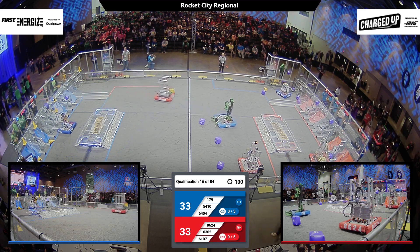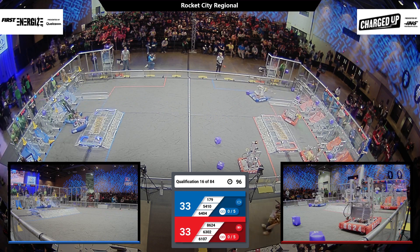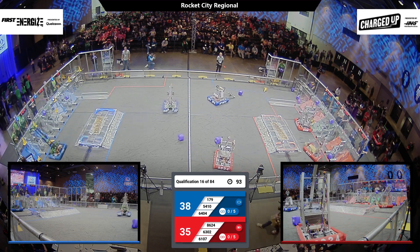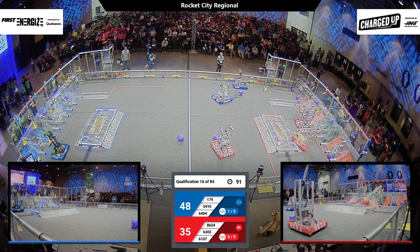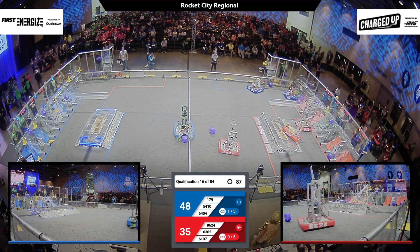179 looks like they're going to try to take all those cubes away from the red alliance side and move those up into the high cube area. Now it looks like we have 5410 working as fast as possible, going from substation to grid, getting as many cubes as possible.